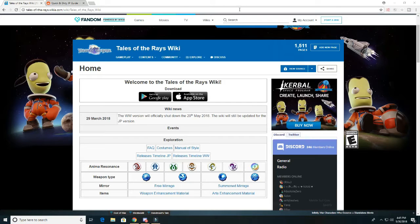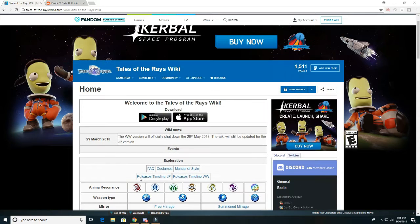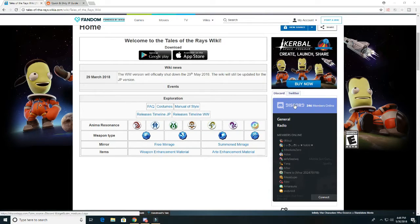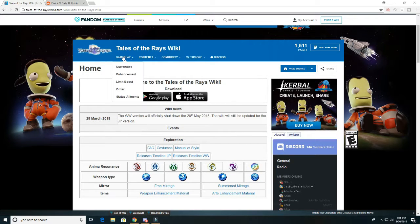I'm just going to go over real quick the two main things you need website-wise getting started, and then after that I'll go into the actual game and show you what each individual button does. First of all, you want to have the Tales of the Rays wiki - maybe you didn't even play the English version, so knowing the different animas, knowing the different weapon types, knowing the difference between a Free Mirage and a Summoned one. Also, definitely hit up the Discord, because there are a lot of people in there who can be really helpful in case you can't find something on the wiki.